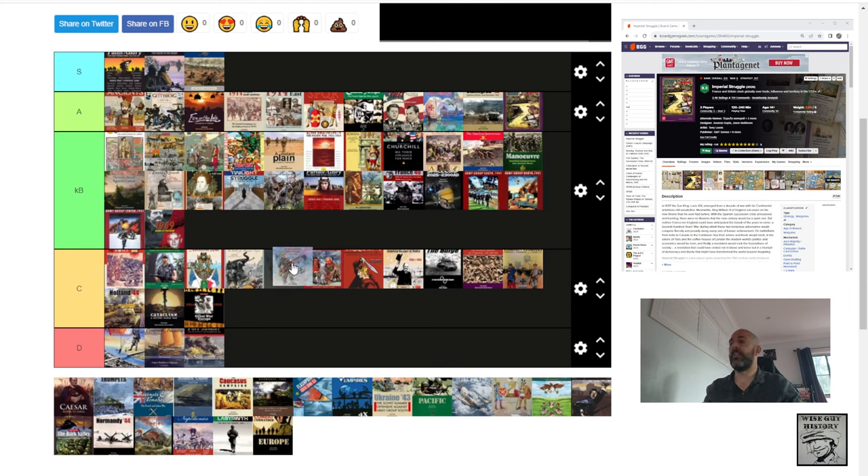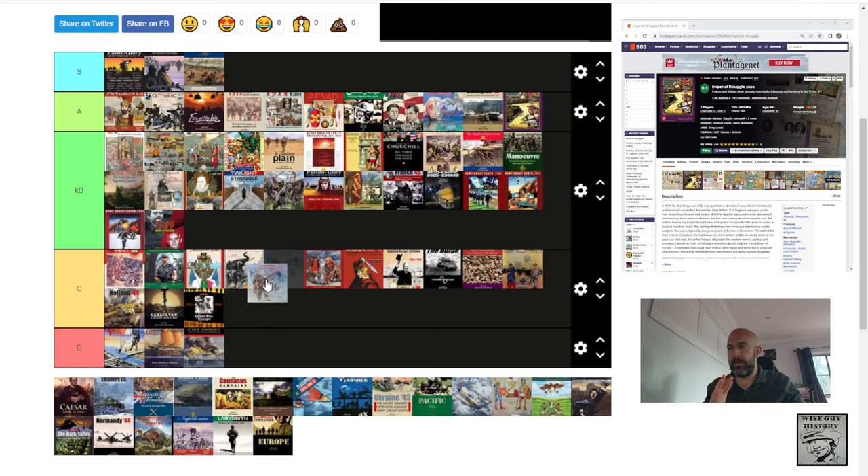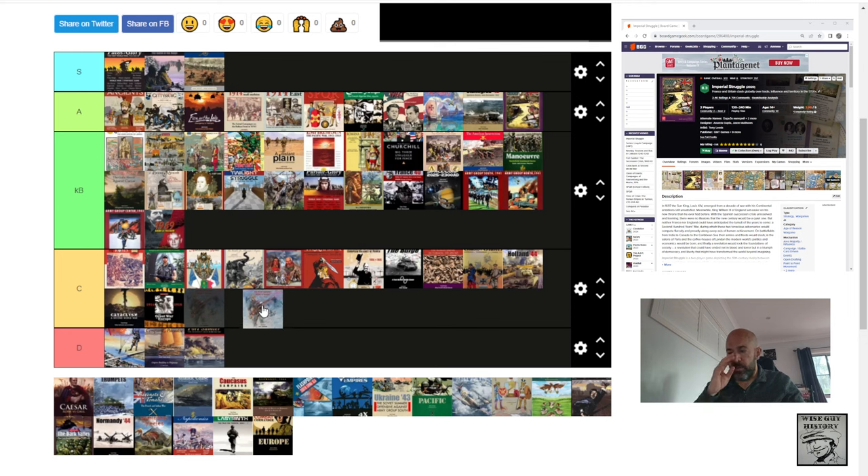All Bridges Burning — the three-player COIN game. I did a playthrough and review and said it's good for three players. After some thinking, I'm putting it in C tier as a COIN game, because the Blue player doesn't have a lot of fun in the middle. You've got the Reds and the Whites, and Blue not doing much. It's a three-player COIN game, but that third player isn't having a lot of fun.